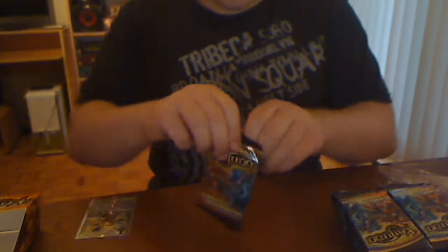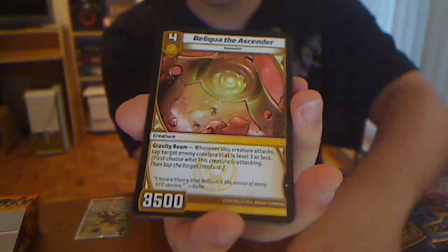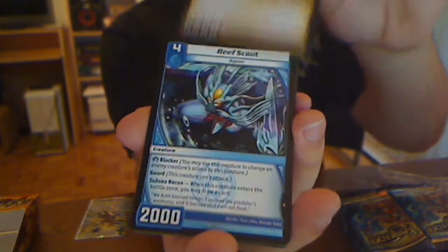Here we go, first pack of Clash. I haven't seen all the cards yet, so I'm going to be completely lost. Okay, it actually looks really good. We got Cere Mantis — Vanilla. We got Beliqua, Reef Scout. Guard: when this creature enters the battle zone, you may draw a card. A Blocker who draws you a card!